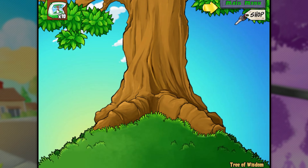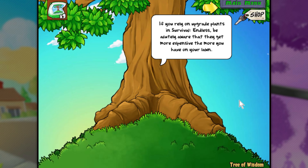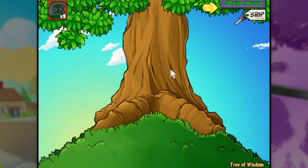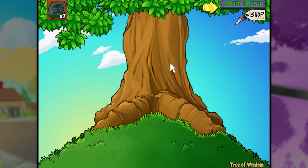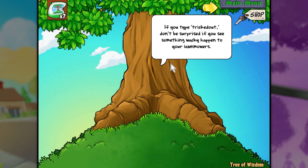Let's move on over to the Tree of Wisdom. If you rely on upgrade plants in Survival Endless, be acutely aware that they get more expensive the more you have on your lawn. Interesting. The imps in I, Zombie seem weak, but they're speedy and great for fetching that last brain when you've cleared the rest of the opposition. If you type 'tricked out,' don't be surprised if you see something wacky happen to your lawnmowers. Tricked out — okay, hang on.